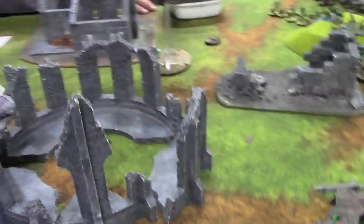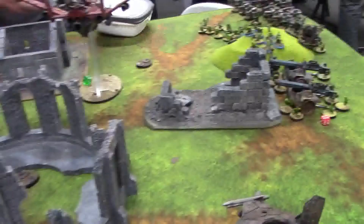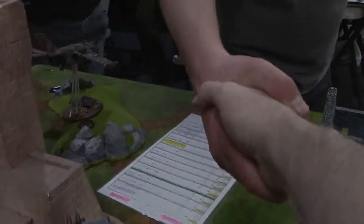Brief turn five and six. On turn five, he sat there and grabbed a point. Turn six, he ran over there and killed off the Grots. Then on my turn six, I finished off the last unit there, resulting in a 30 to 21 win for the Orks with no White Scars left on the board.